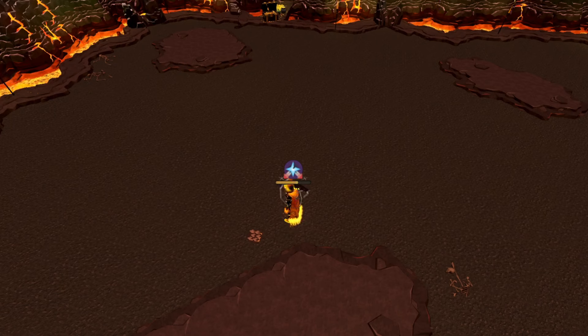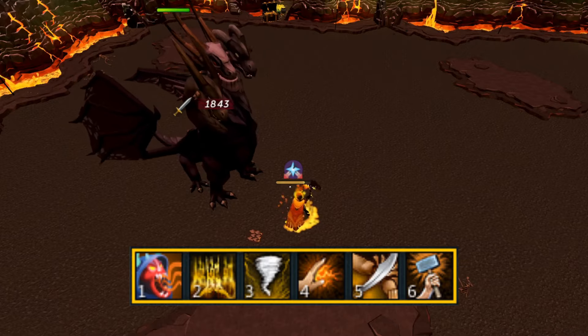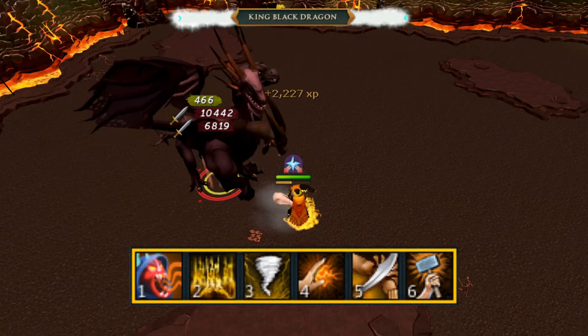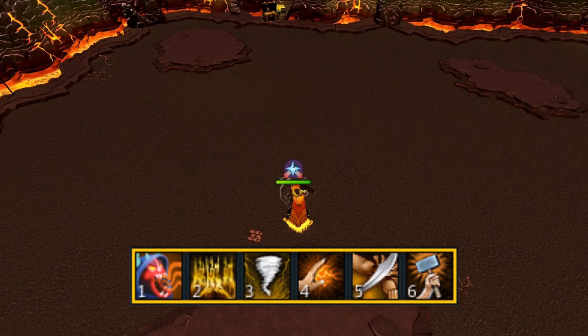We'll modify the action bar to: Chaos Roar, Overpower, Hurricane, Punish, Sever, and Assault. Every other kill, Revolution will trigger Chaos Roar and Overpower to 2-hit the boss without needing damage buffs from a familiar. Personally I love this method, but the first rotation is a little more consistent if you have a familiar because of kill speed. However, if you don't have the familiar, this rotation is the winner by a lot.